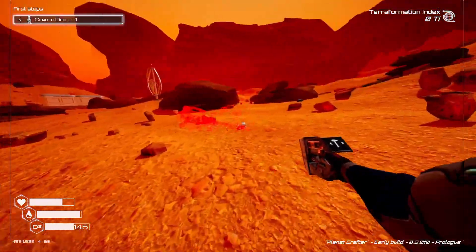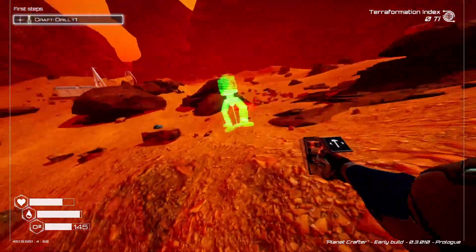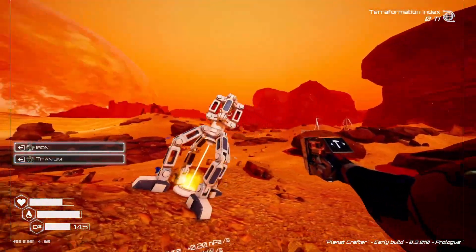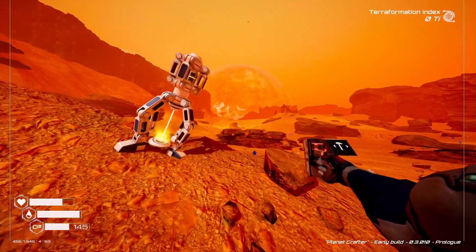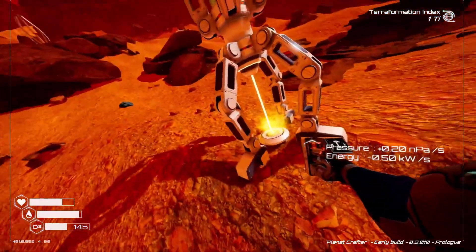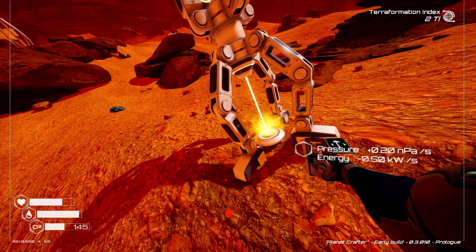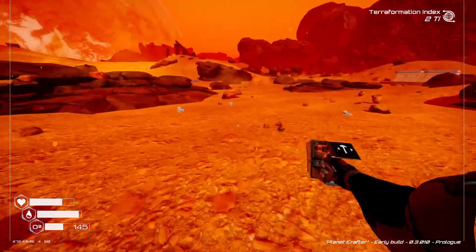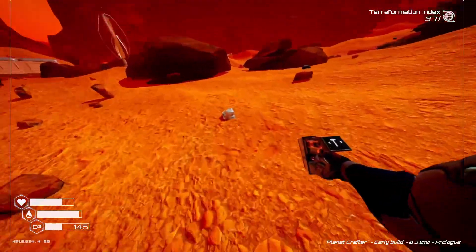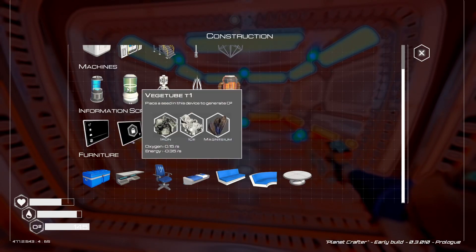The next thing we want to do is drills, because drills give us pressure, so we'll get some atmospheric pressure going on. We need atmospheric pressure so that we can actually start to breathe the oxygen around us. We just build a drill and it does its own thing - it's currently generating 0.2 nPas at the cost of 0.5 kilowatts.